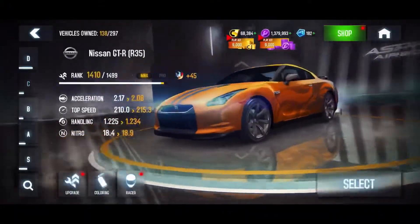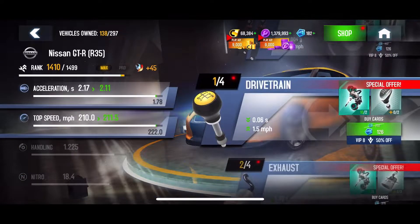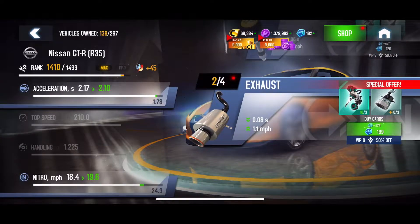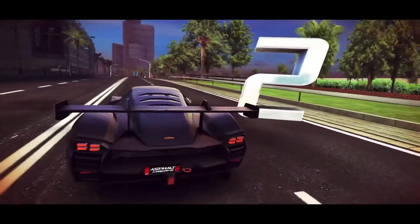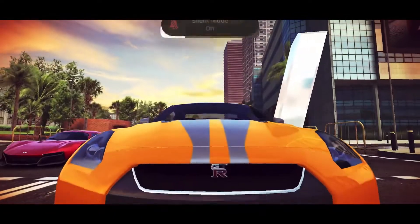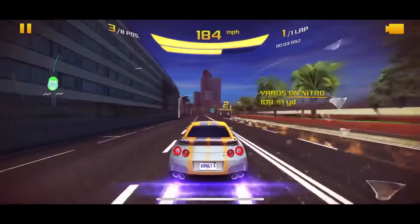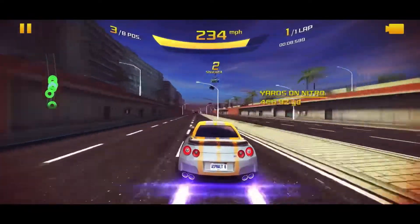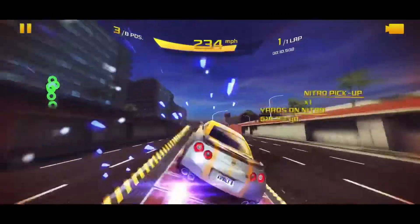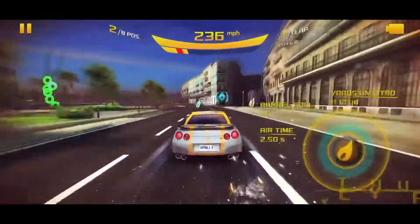Hey guys, welcome back to another Asphalt 8 multiplayer test. Today I have the Nissan GTR R35 tuned to 1410. My tuning is max 5555 and the pro kits are 0112. If you remember from years ago, I said this car was a cheap multiplayer vehicle and it was - it was actually pretty good and it was relatively cheap. As of now it is still quite cheap - it's 750,000 credits I believe.